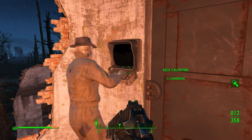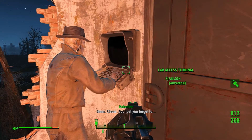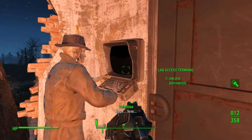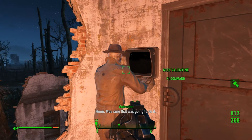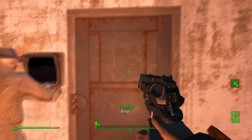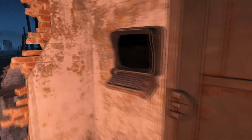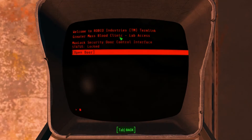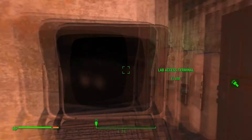Do your thing, Valentine. Come on Valentine, you can do it. Come on — there we go, my man Valentine. Security door controls — and open the door. Open sesame. Nice.